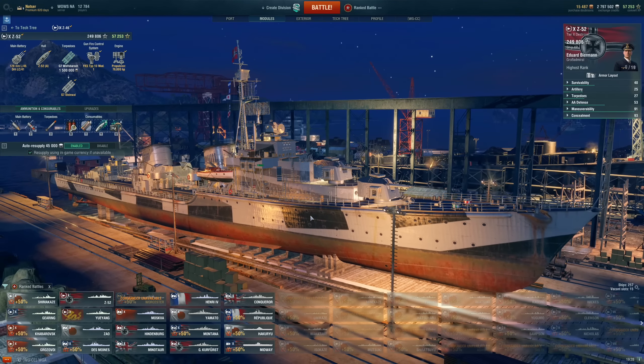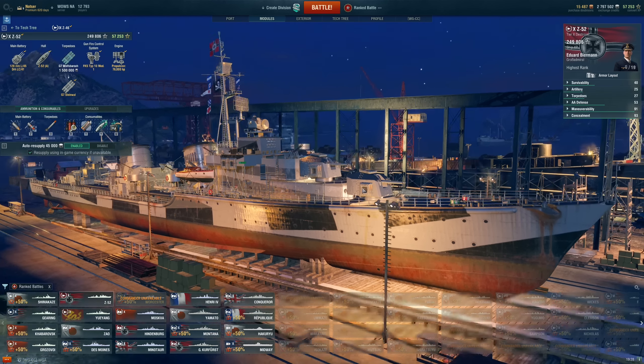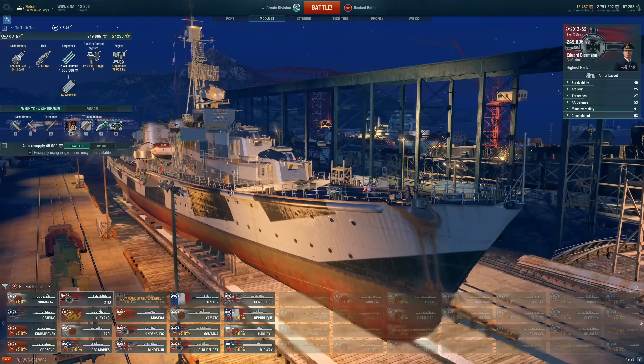The Z52 — this one is very good, this is my number one. I really enjoy the Germans, I really enjoy the Americans. The reason I would pick this over the Gearing though is it can contest the objective so much harder by having hydro. You can see all the torpedoes that are inevitably going to be coming. It has the German hydroacoustic, so it does outspot its concealment, or it's right on the edge of outspotting its concealment. Stay in smoke, use your hydro, kill the target, see the torpedoes, never take them, fast torpedo rearm — it's outstanding. I love this ship.